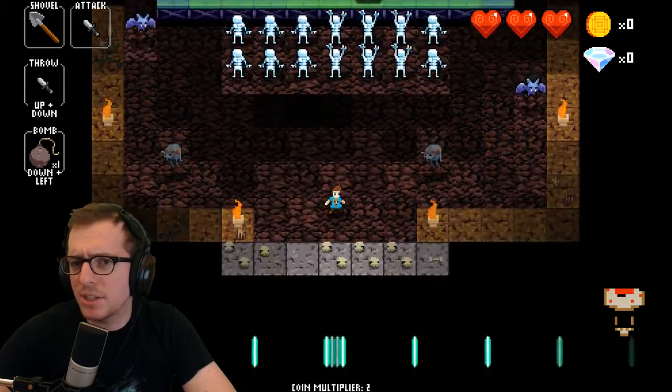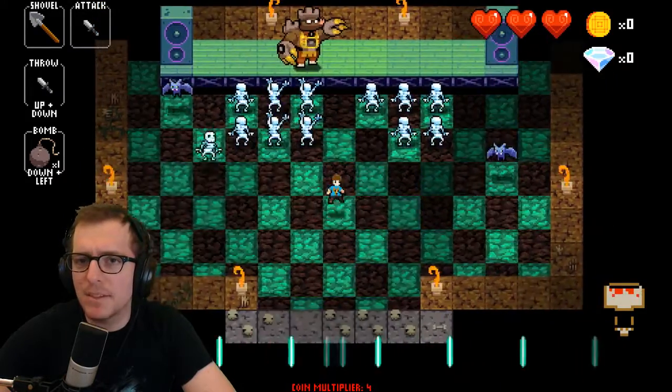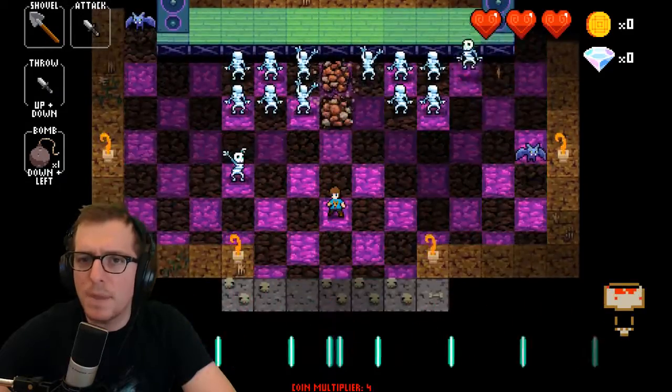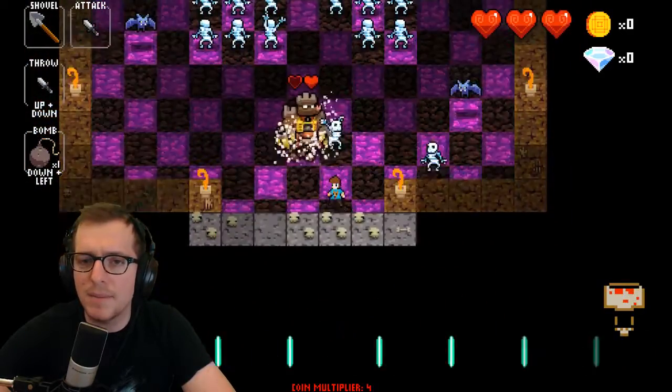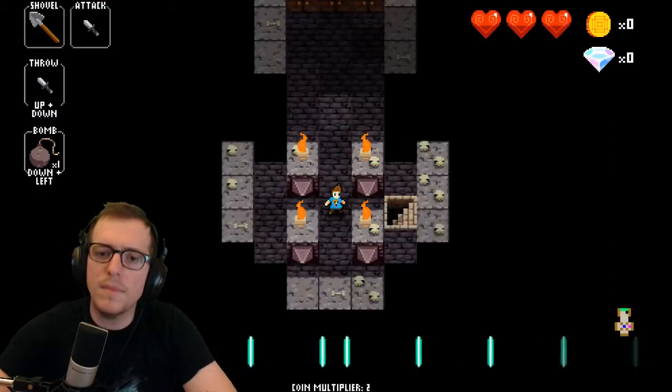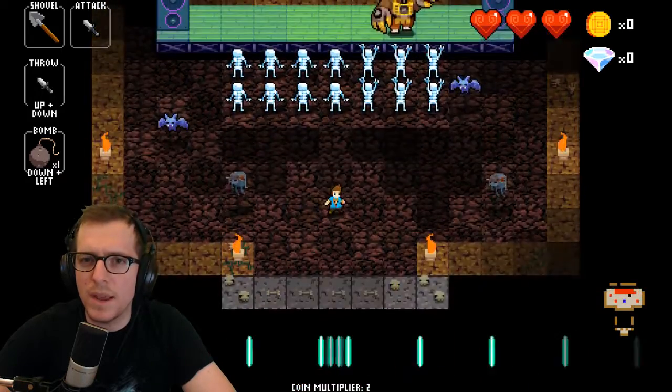I've created a gap and now he's gonna come after me. When he comes out of the ground he does a clap, so you've got to be careful for that. There we go, we got him. This boss takes a little bit of practice to get used to the way his movements work.